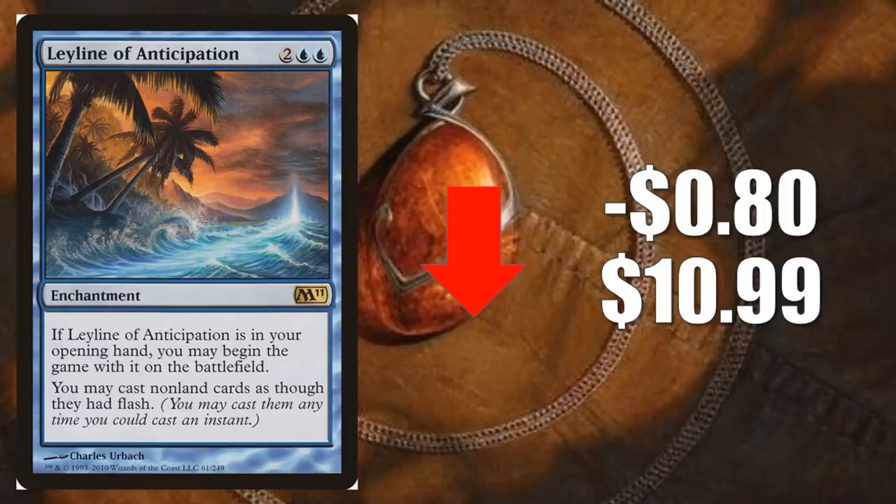This is a key card for Commander — fantastic in that format when you're in blue. It does play well with some of the new commanders from Commander 2019, so it did get a bump recently. But you've got to remember, this card just got reprinted in Core Set 2020. Because of that, this original copy still remains soft, even though there is a strong demand for it.